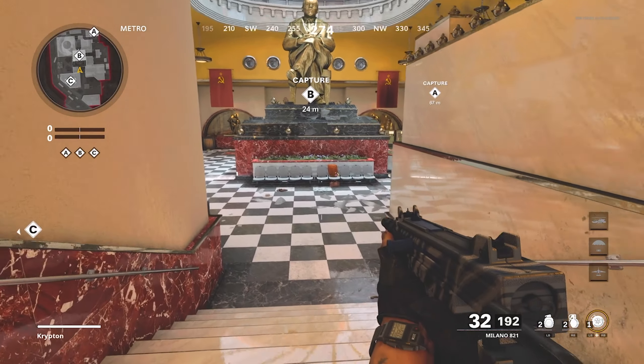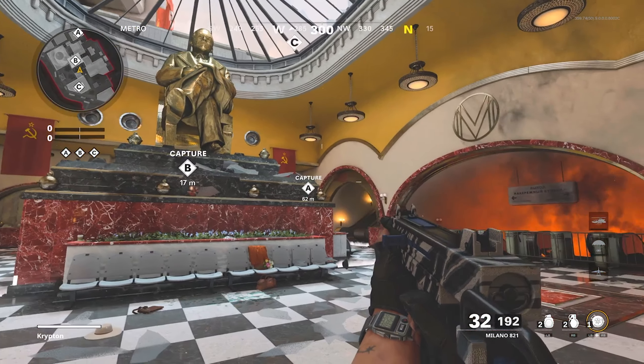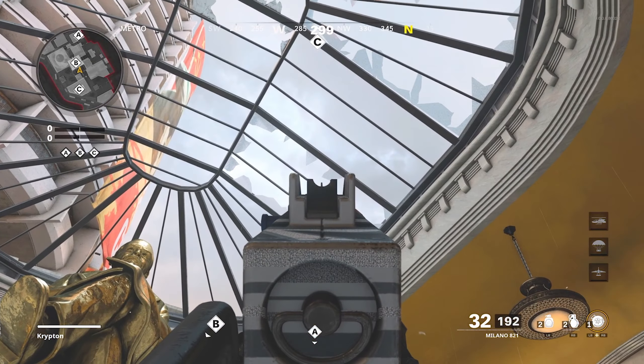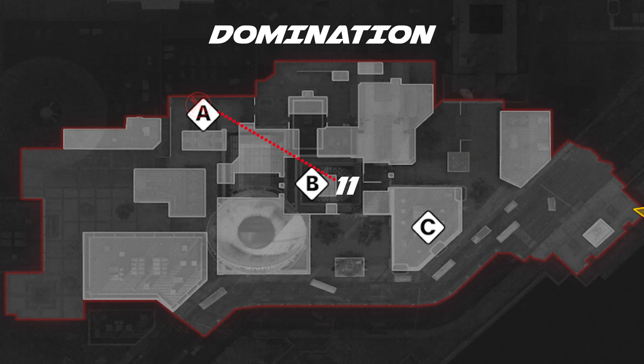This final spot in domination is going to kill anybody that's head glitching on the far right side of A, sort of looking in at mid. Come down to this area right here, aim up through this little gap and launch a nade over. It's going to kill anybody that is head glitching on the back side of A, sort of behind that pillar, as you'll see in the killcam.